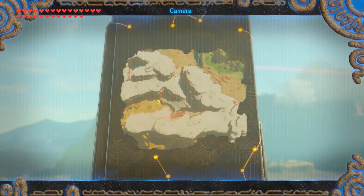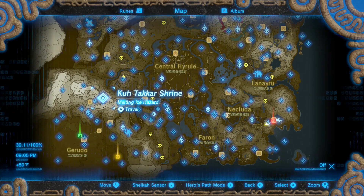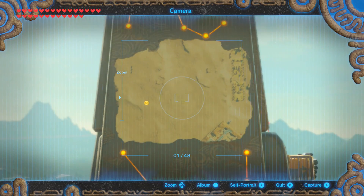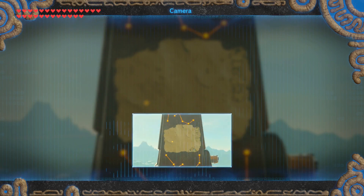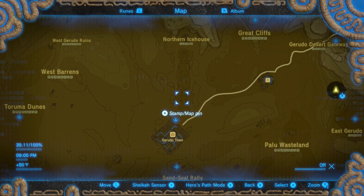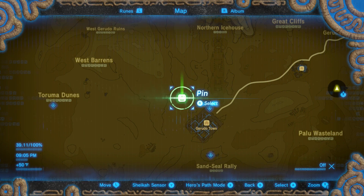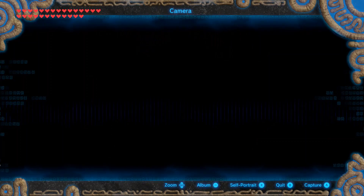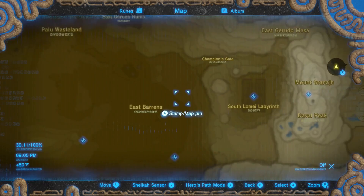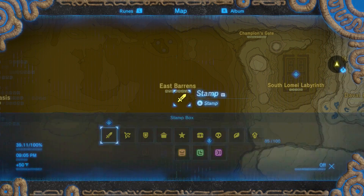On to Urbosa. The very phallic picture is simply the Yiga Clan Hideout — approach it from the back at Kutakar Shrine. Her next picture is pretty easy: it's right outside of Gerudo Town near the ruins that lead to the ice house — in between both of them, off to the left, is where you want to place your pin. Urbosa's final picture is down by the South LeMay Labyrinth, off to the left in the area called the East Barrens — place your pin anywhere in that area.